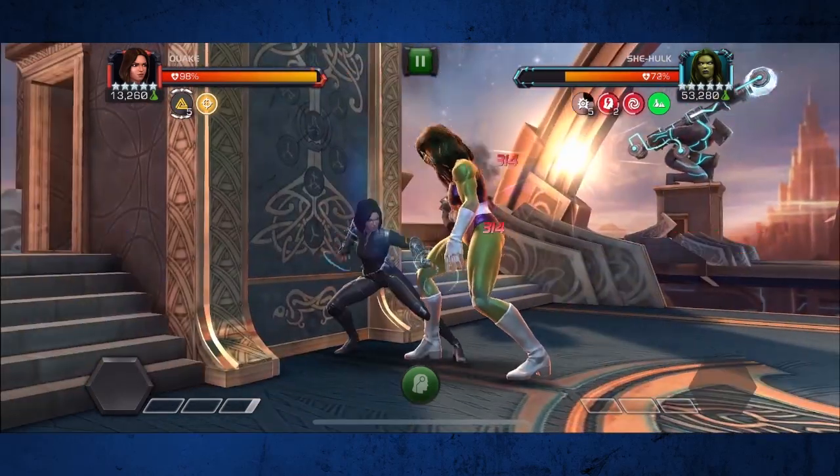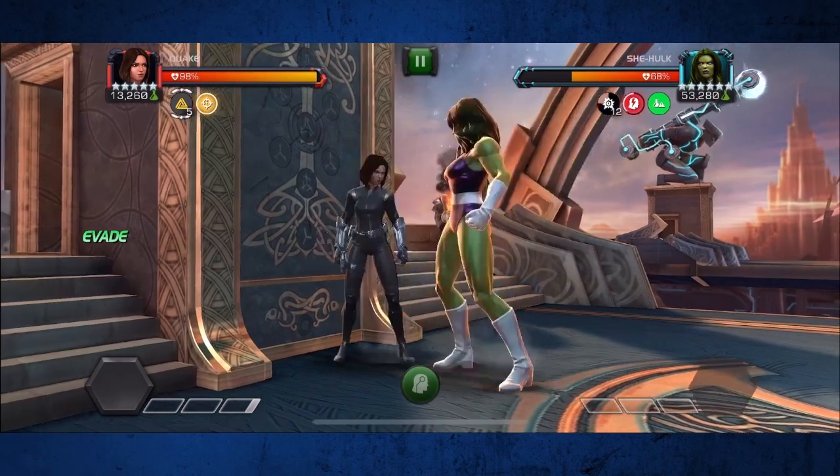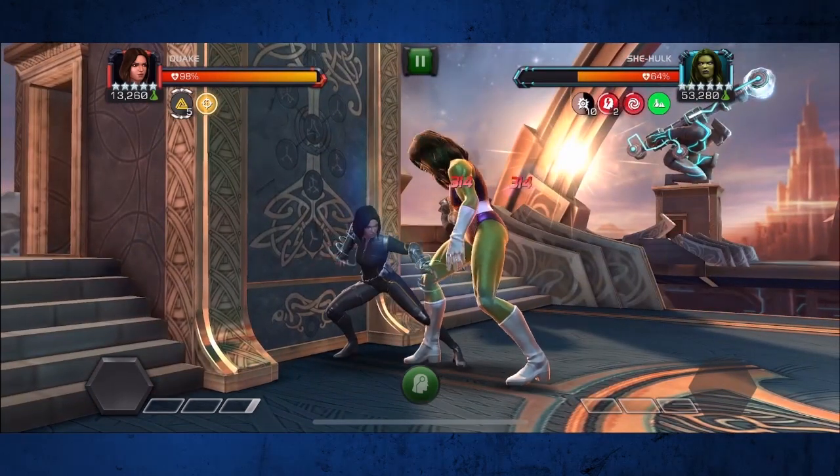One thing you do have to pay attention to is that you don't want to release your heavy on your own. Always let the defender try to hit you and quake's evade will cancel the heavy.